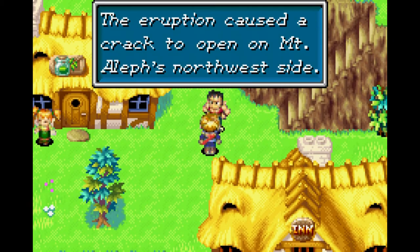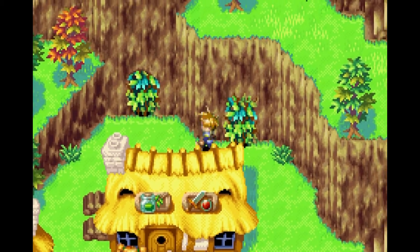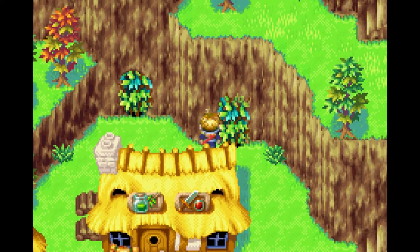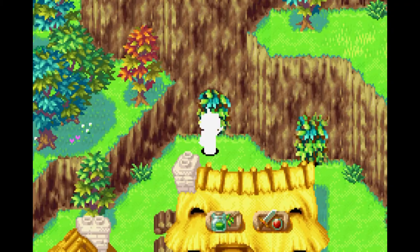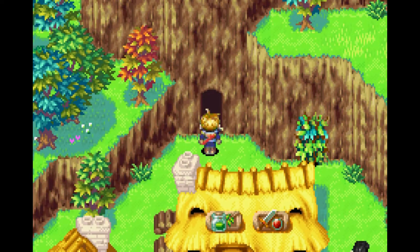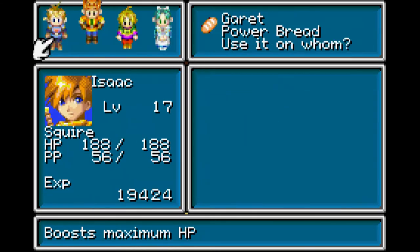The eruption caused a crack to open on Mount Aleph's northwest side and the west side is widening — at this rate the whole continent will split in half. By the way, I've never pointed this out — normally you'll see ivy, and there are two different sprites for it. When there's a secret cave behind it the very top looks a bit different: it's curved instead of being flat, and that normally means it's stuffed into a cave. We could have come here right after Ivan joined the party but I didn't feel like running back, and there are no monster encounters. We get a Power Bread from this chest — we could have gotten this much earlier.